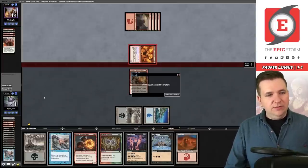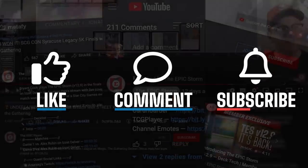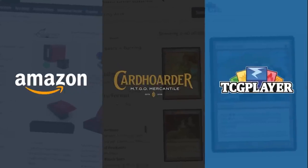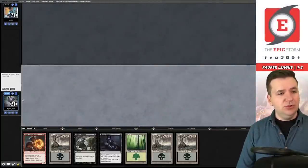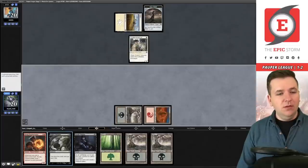We fizzled and then got run over — one and two. Match four, we're on the play. Swamp into pass, they play Braven Inspector. We cast Knight's Whisper. They swing for one — we go to 17. Draws haven't been great. We play Kessig Flame Breather, no blocks — they could have that white instant giving creatures plus-two plus-two, so I'd rather not trade.